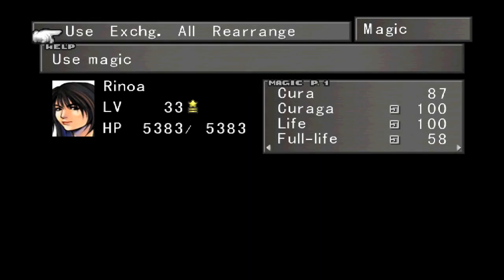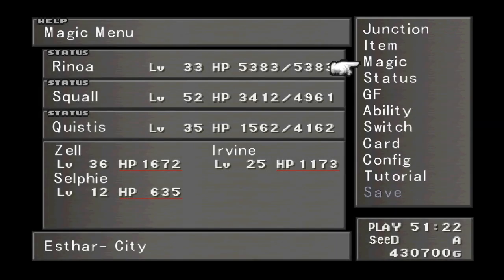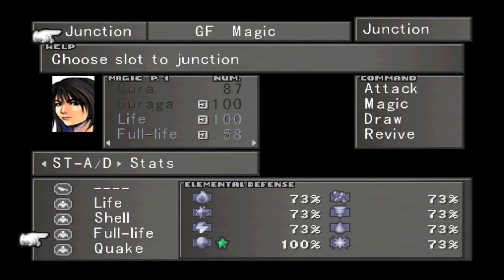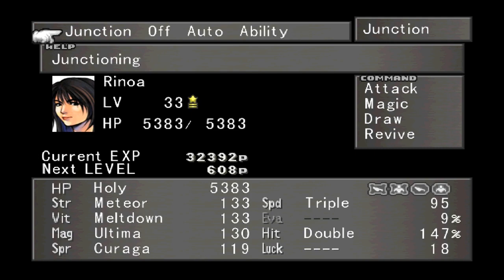As it turns out, Rinoa is the only one you can see right here that has Full Life. I'm not going to use it for its spell purposes — I'm going to use it because when I get 100 of it and I junction it to status elemental defense, along with Life, Shell, Full Life, and Ultima, our characters will be able to absorb 90% of all elemental attacks.